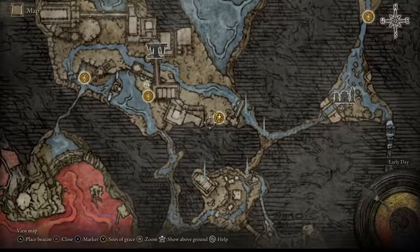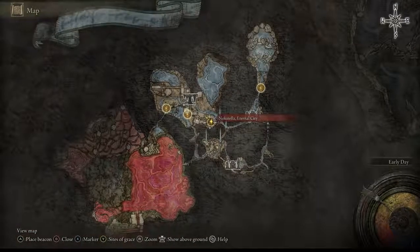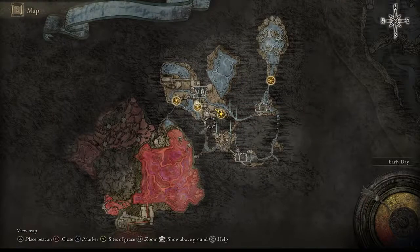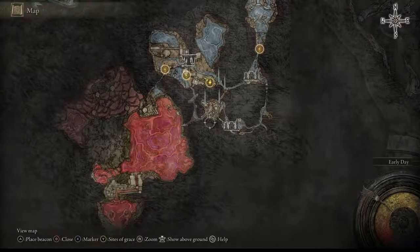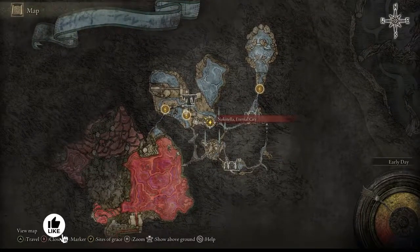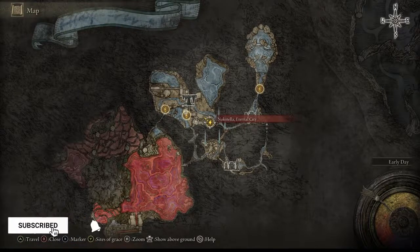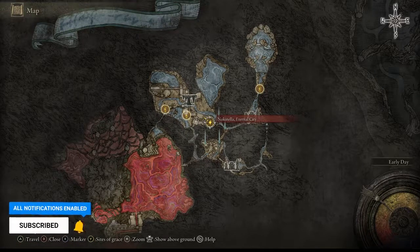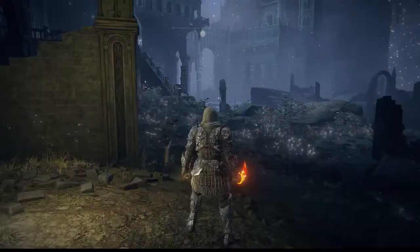Pull up your map. The first thing you need to do is come to the Nokstella Eternal City. To get here, you would have to have already completed or progressed enough through the story with Ranni the Witch — she's going to take you through different scenarios, and one of them brings you to Nokstella Eternal City. From here, I'm going to guide you to where you need to go to get the Wing of Astel.